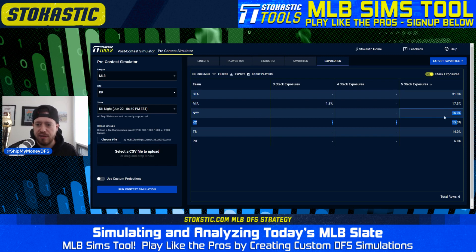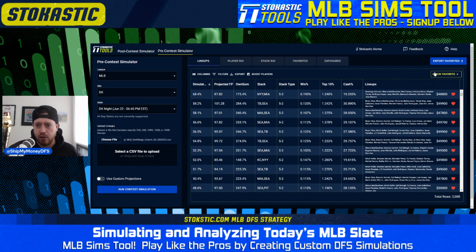The Yankees aren't the best in simulated ROI because they don't cash as often, but when they do well they get to the top of tournaments more frequently. Same goes for Kansas City — both teams sneak up when sorting by win percentage. This suggests they could be good teams to use as 2-man or 3-man stacks, giving you exposure to powerful leverage spots without necessarily going all the way with a full stack.